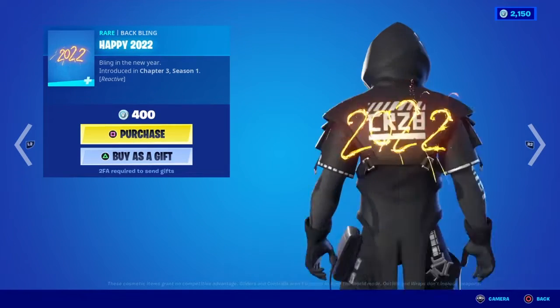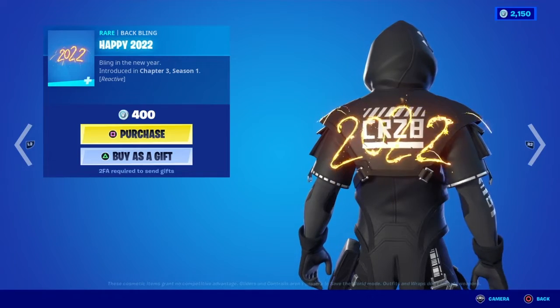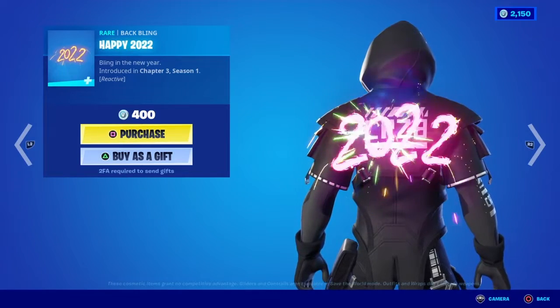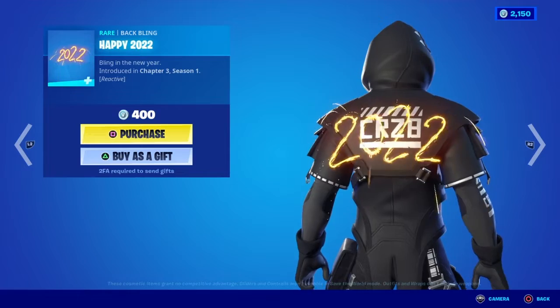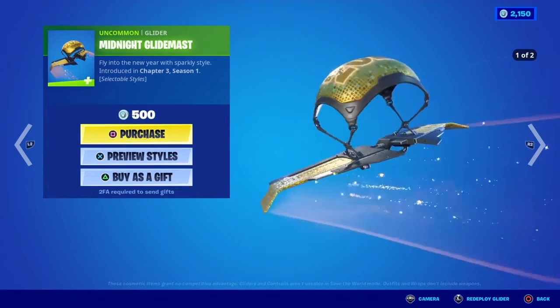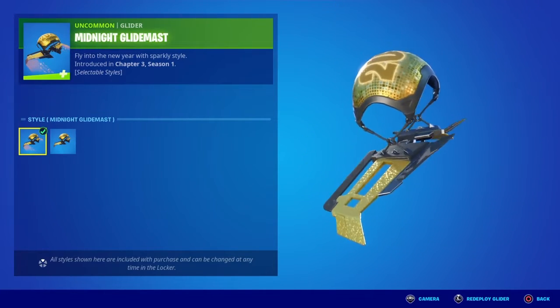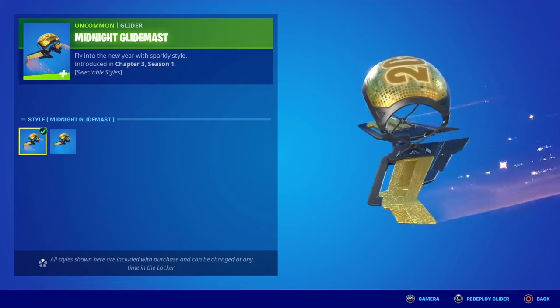Here we have the Happy 22-2 Back Bling. This is reactive — this looks like Stage 1, this is Stage 2, and this is Stage 3. Bling in the New Year. There is a 2021 emote, but I'm guessing I need to do the exact same thing for this one. Now, this comes with two styles — one that says 2022 along with the bling.